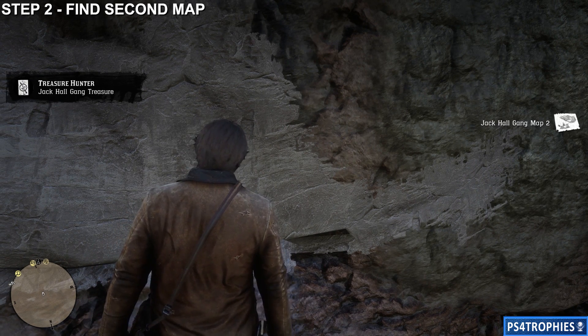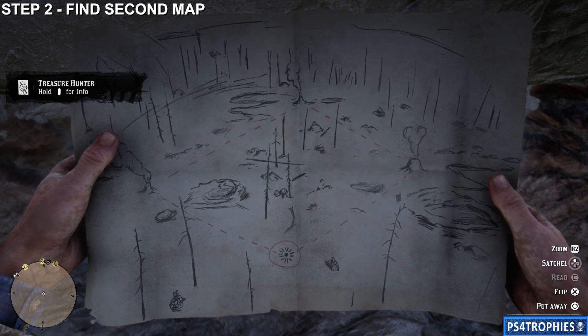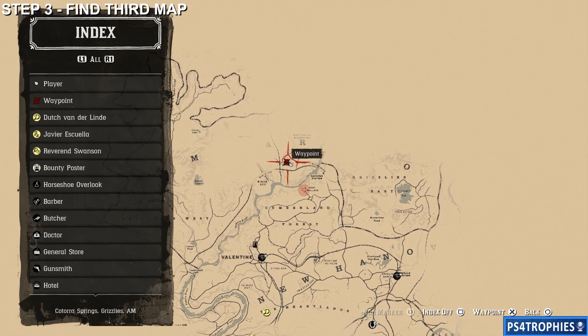You're going to get two gold bars worth $500 each that you can sell to a fence for a thousand dollars. There's the clue for the next location. Step three: we're going to find that third map, and we're going to find this one much further north.